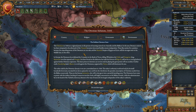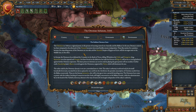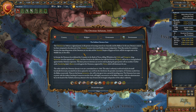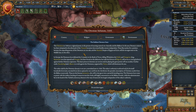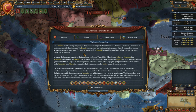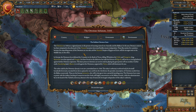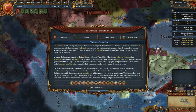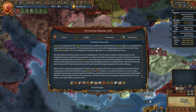Further south, Skanderbeg leads Albania in revolt against the Ottomans, supported by Venice, which still dominates the seas. The realm ruled by the Ottoman dynasty is not yet a centralized state in 1444. The Sultan's authority is enforced only by his small household of servants, recruited from slaves captured in war and from the Devshirme — the periodic conscription of Christian youths from the Balkan countryside. These are the famous Janissaries, who will in time grow into a powerful standing army. The Ottomans have come to power with the military backing of numerous marcher lords, still highly autonomous on the Balkan frontier, while administration lies in the hands of the Turkish aristocracy, literate in the ways of statecraft but largely independent of the Sultan's authority. All this is about to change.